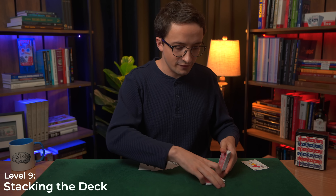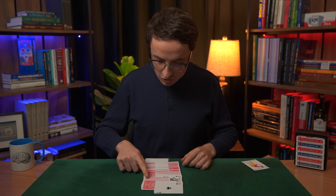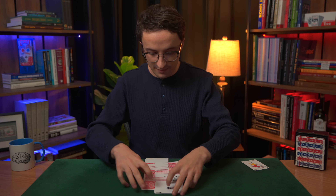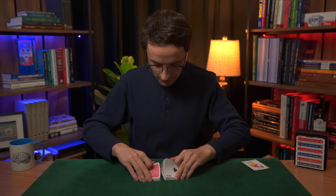For Level 9, we're going to come back to crooked shuffles, but a different kind — rather than a false shuffle, we're going to talk about stacking the deck. I will put the four Aces on top, leaving them face-up so you can follow them. I'm going to give these cards a riffle shuffle and spread them out so you can see what happened. The shuffle down here is a real shuffle, but up at the top I put exactly one, two, three, four cards between the Ace of Spades and the Ace of Diamonds.